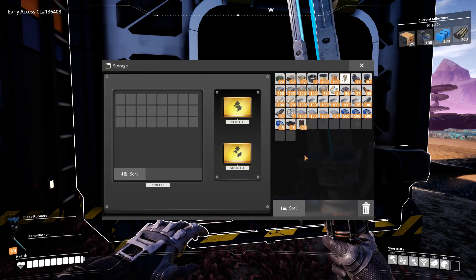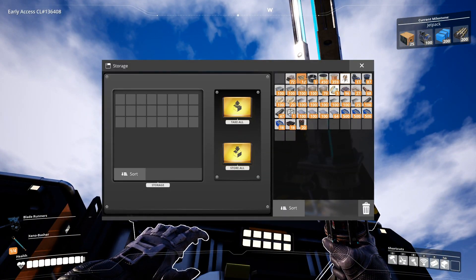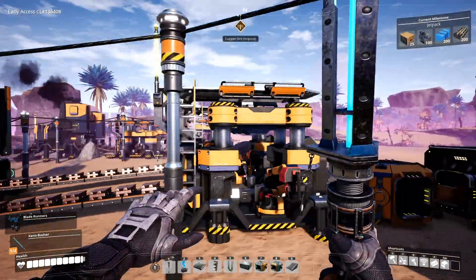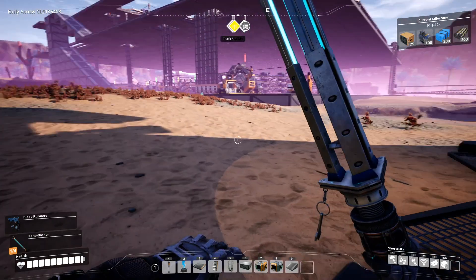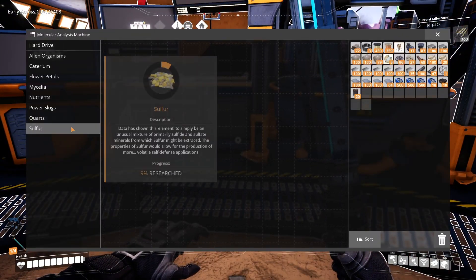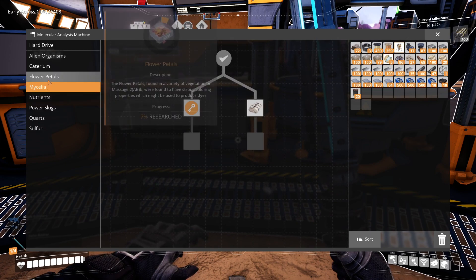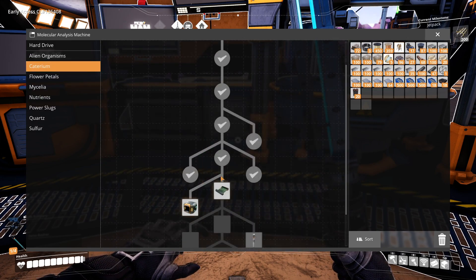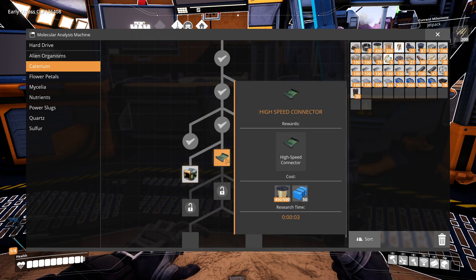Now let's get rid of these leaves and the wood. Let's check the map. Did we have anything in here? Anything we can research? Not yet.